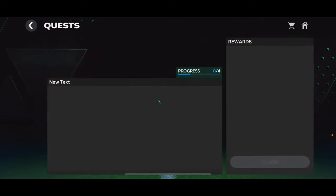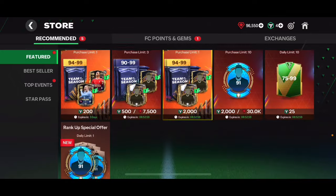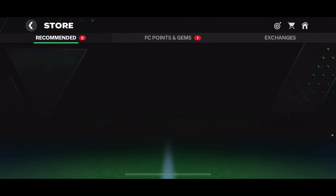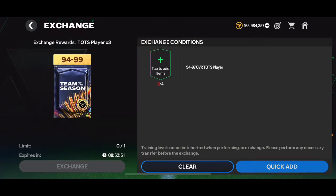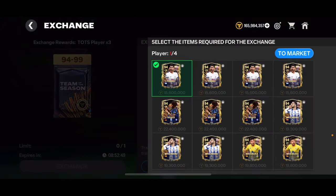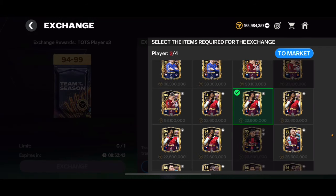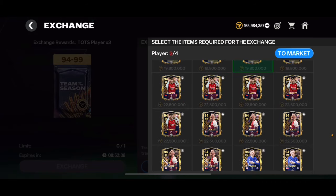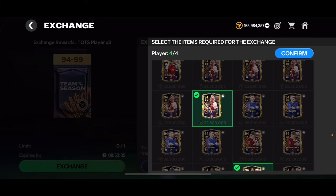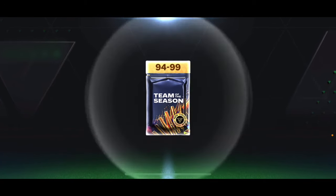Now let me claim the free Team of the Season pack. There's a 74 to 99 pack — no thank you. I'm going to open the 94 to 99 guaranteed player pack instead. For the trade-in I have enough 94 overalls: I'll put in one of the Rafa Mujicas — I've got a lot of him — one of the Banzas, another Rafa Mujica, and Ben White. I've got so many 94 overall Team of the Season cards, just like everyone else probably.